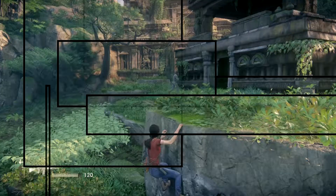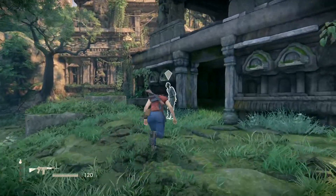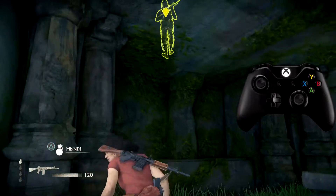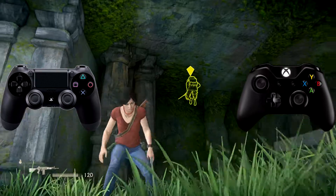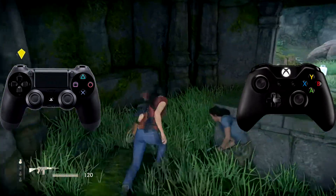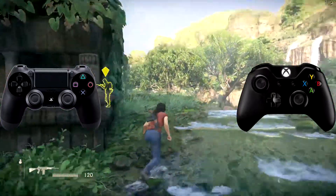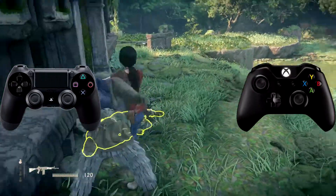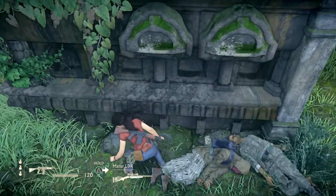I'm playing Uncharted Lost Legacy right now and I just realized that the controllers are different. The Xbox One controller is different from the PlayStation 4 controller. I did not realize that before — I thought the buttons were different, like triangle, circle, X, square versus Y, B, X. I thought that was the only difference.